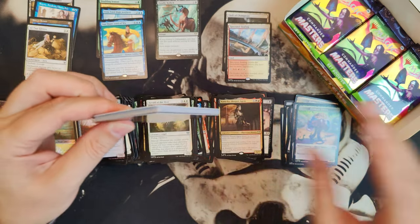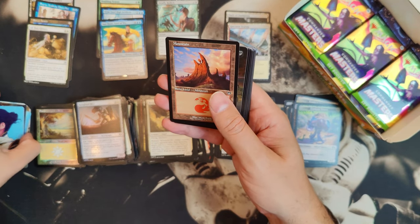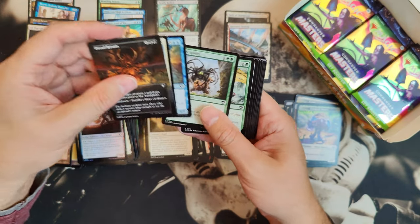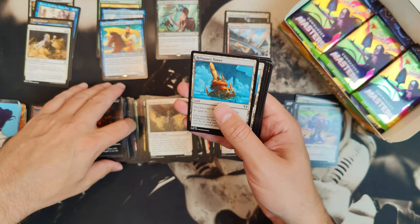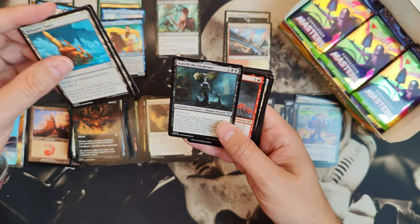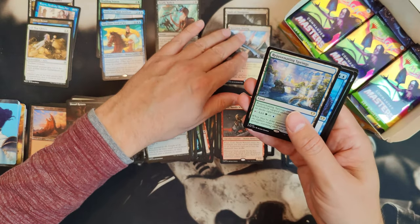There is going to be a reprint that they promised — a reprint of Rick the Steadfast Leader. I haven't paid that much attention though. Reliquary Tower — nice. A Myriad Landscape. The Awakener, and then we got Gadrak the Crown-Scourge, and Rejuvenating Springs — that's another rare land cycle.